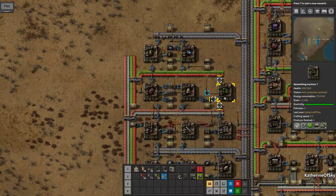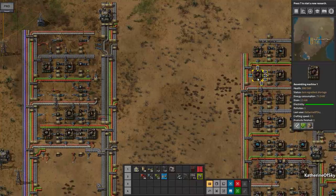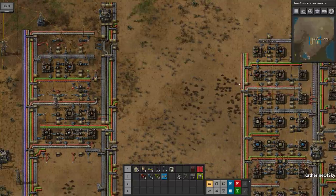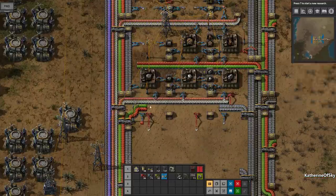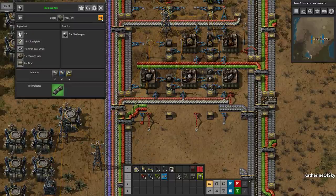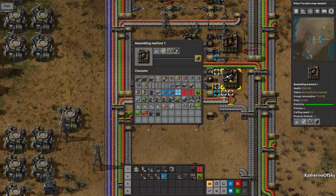Okay so we have the signals. I'm not thrilled with this being right there, but I guess I could add this railroad car here. Do we need tanks for anything else? Let's just look. They're only used in the fluid wagon and also for themselves.